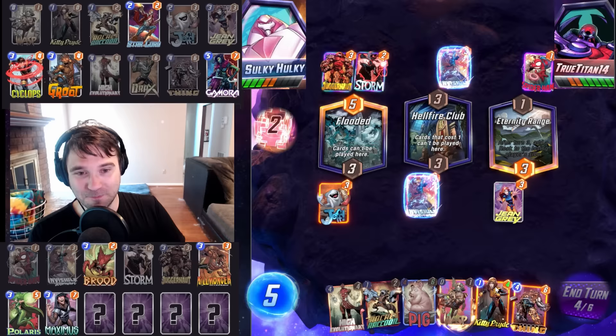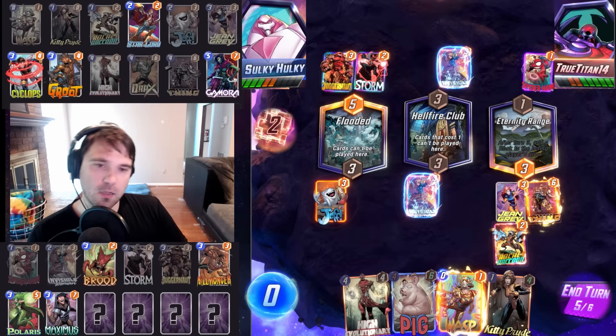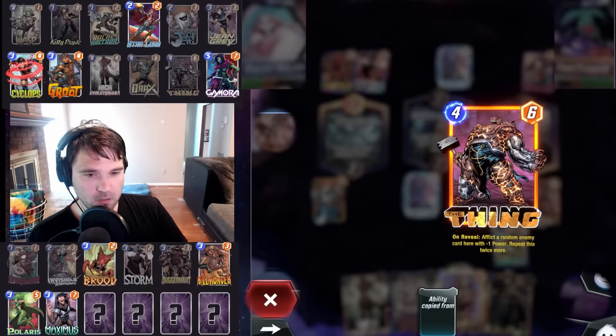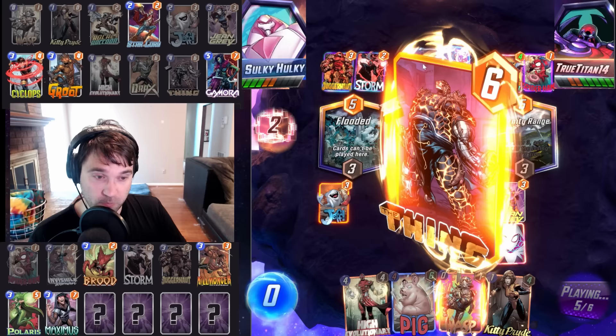Maybe this is Juggernaut and then a Spider-Ham. Spider-Ham hits our Drax — that's so unfortunate because that's what we were going to lean into next turn. Who has initiative here? It comes down to the tiebreaker and then the 50-50 because we're both ahead by two. I think we do Thing and Rocket. The only bad side of Thing is if they do Shadow King, they can just set these back to normal. They play Rocket Raccoon and hide a card — so either a three or four cost, most likely a three. Silver Surfer maybe.